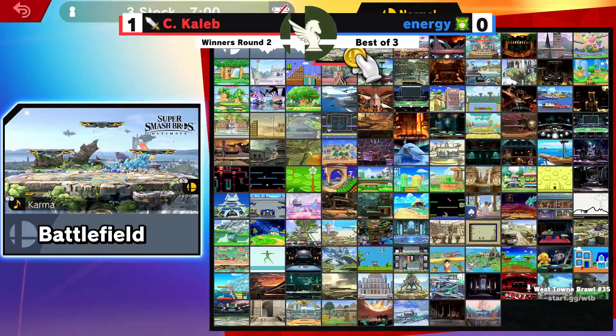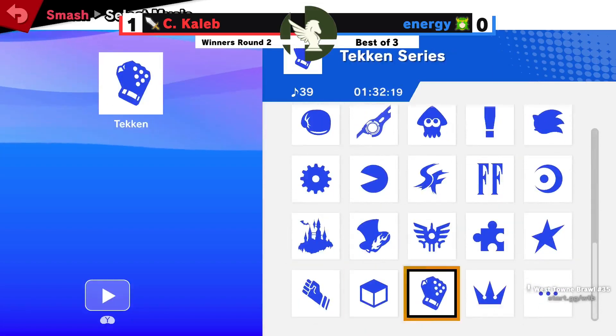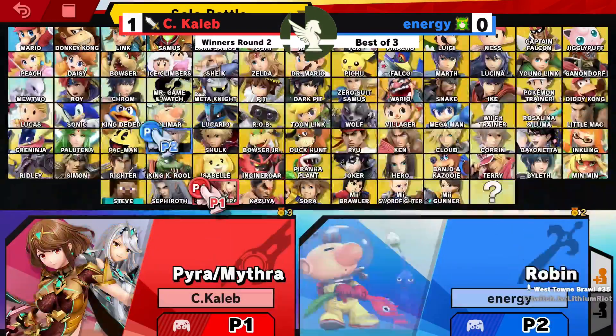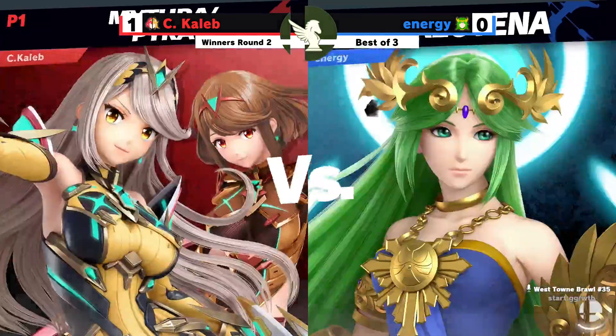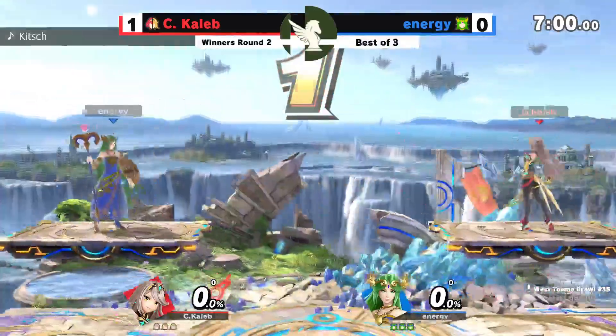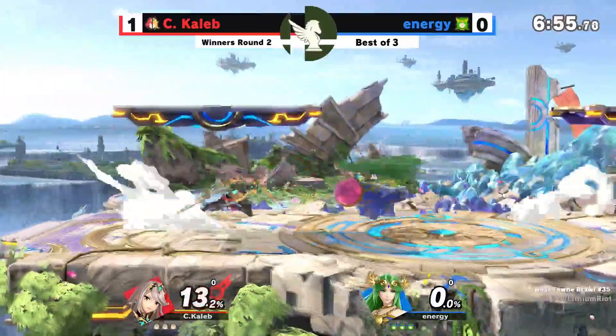We'll have to see about these follow-up games. Going to Small Battlefield, it seems. Energy played that pretty close, honestly — especially as it got near the end, able to find a lot of those grabs. Oh, is C. Caleb switching to Pythra? Okay. C. Caleb — maybe it's just one of these rounds where he's mixing it up, trying something new, having fun. This is his first round of the tournament tonight — he did get a bye. But let's not sleep on Energy. He's high energy.